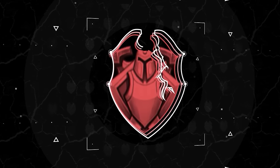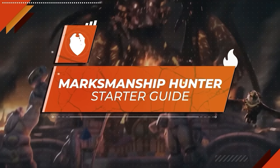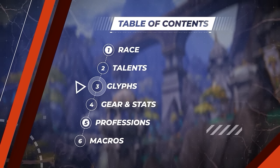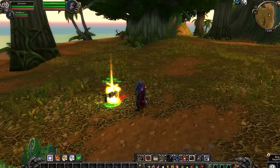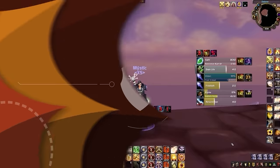In this video, we're going to be teaching you everything you need to know to get started on Marksmanship Hunter in Cata Classic. You're going to learn the best race, talents, glyphs, gear, professions, and of course macros to get you instantly ahead of the competition. And don't worry, we're also going to teach you exactly what pets you'll need in your stable if you're looking to PvP.